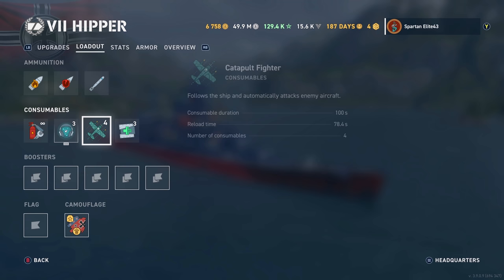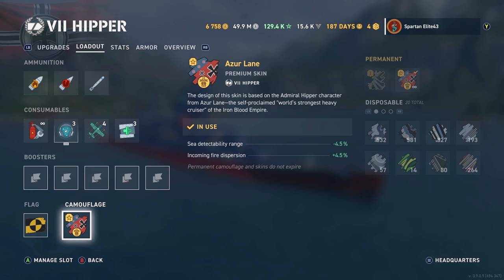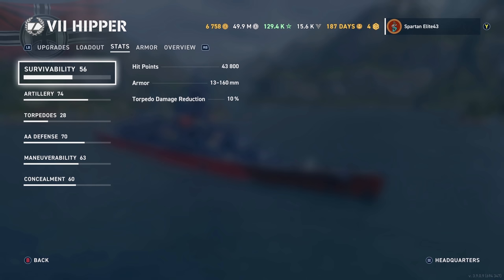For flag, we'll throw our Alpha Test flag on there and we are running the Azure Lane camo. For survivability you've got 43,800 hit points with a 10% torpedo damage reduction.